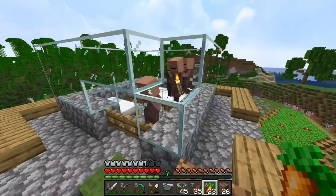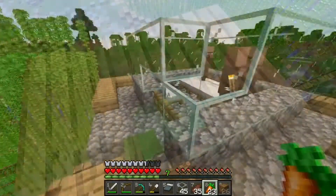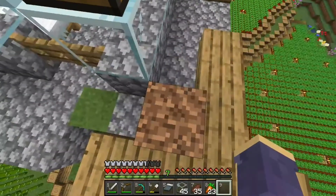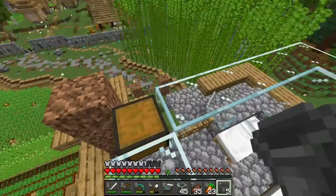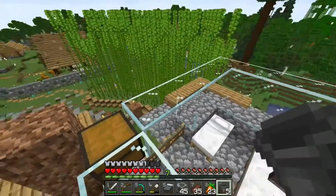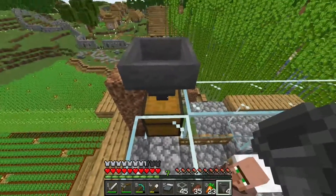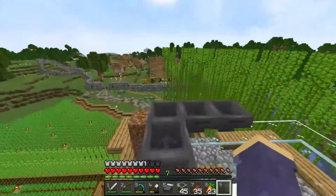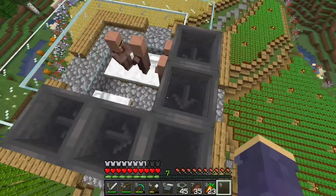While we're waiting, we're going to start putting some things in place. This is where the chest is going to go for the collection system. The chest is going to sit right on the glass, and then we need some hoppers above it. I have five hoppers — you really only need three to start — but I find that some of the iron gets a little hung up in the corner between the platform and the wall. If you put five hoppers, that doesn't happen.